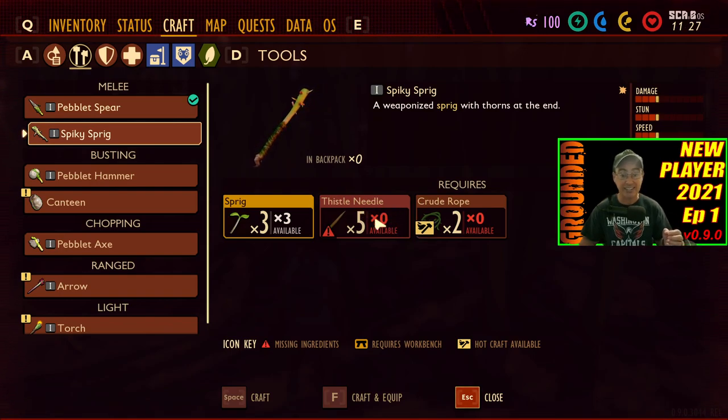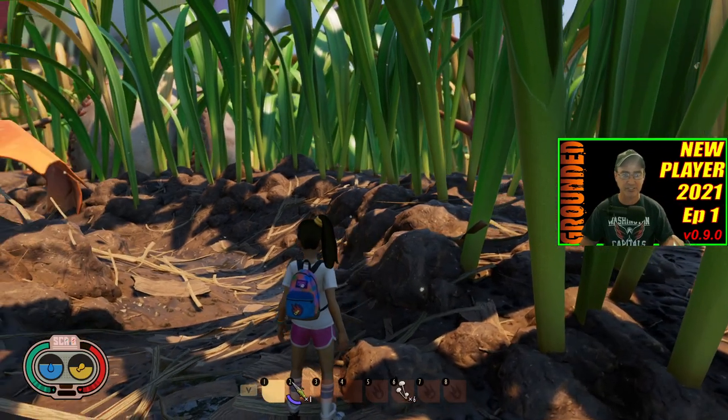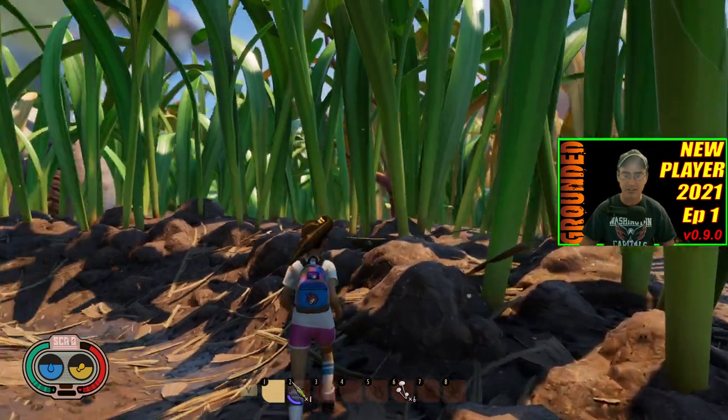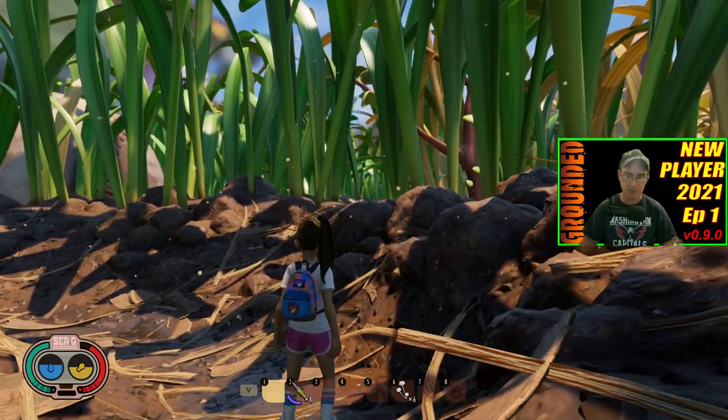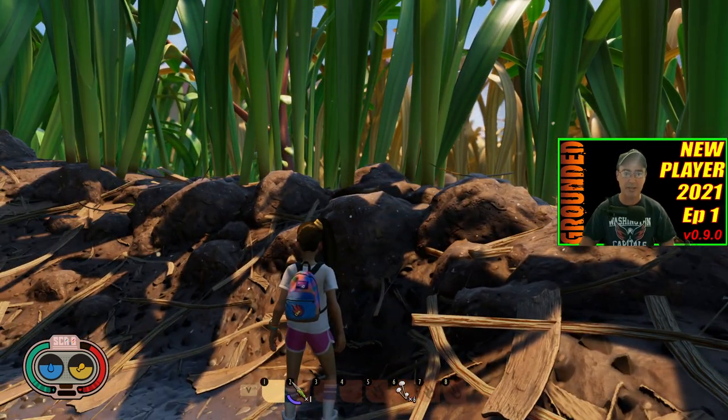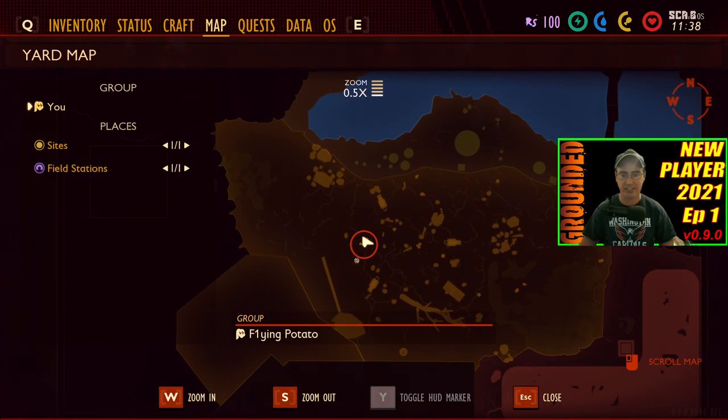What you're going to need is the thistle needle, which comes from a thistle plant — a purple flower that has spikes on it. I will show you where this is at right here at the beginning of the game. If you come over here, you see the baseball there — your research lab is here. I'm going to go to the map and kind of give you a basic idea of where we're at.